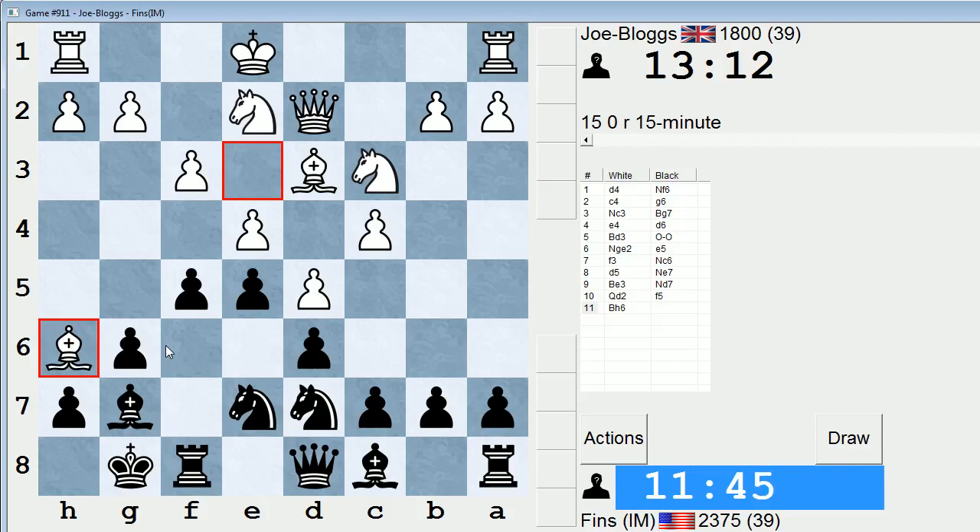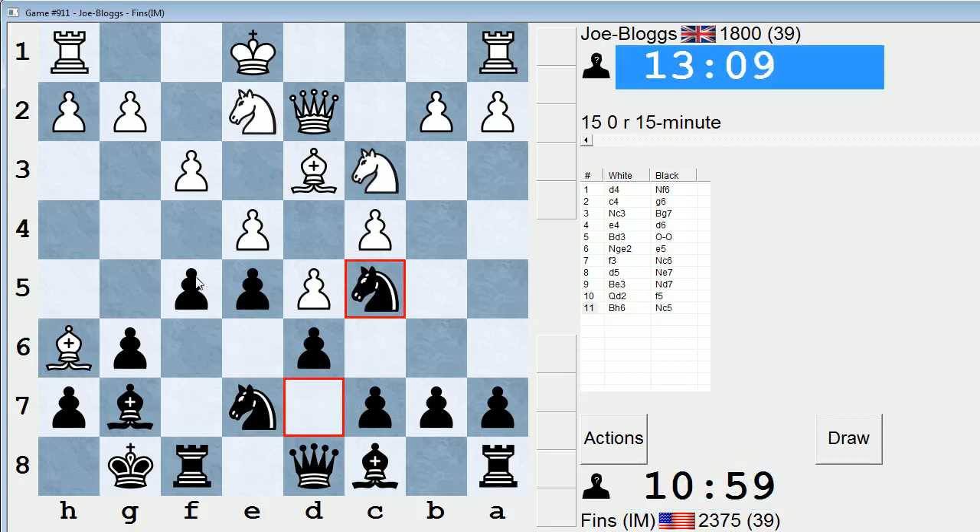He plays the bishop into h6. Sometimes white has problems with the bishop there — if my knight was gone, I could play Qh4 check and fork the king and the dark-square bishop. Unfortunately, if Nxd5 right here, they can take on g7 and I don't think I'm coming out on top since he's attacking my rook as well. So maybe I should play f4 and close the position down, or if I want to be flexible, maybe Nc5. f4 has the benefit of immediately clarifying the kingside.